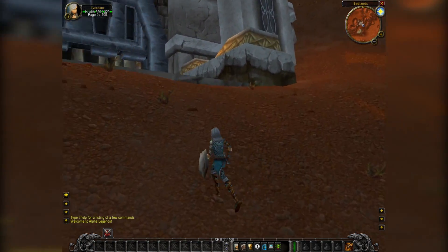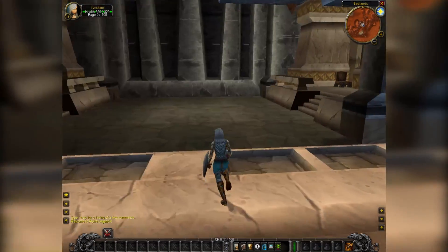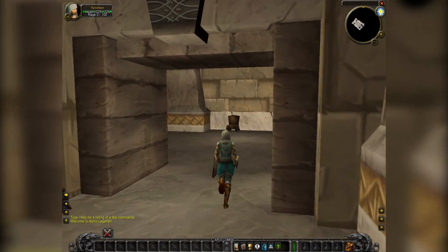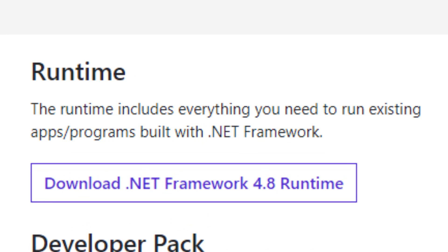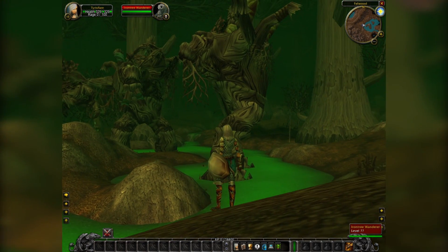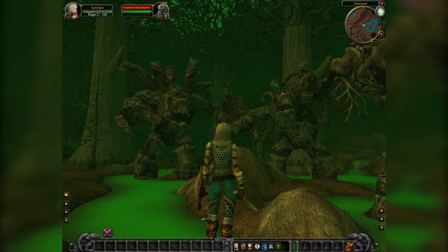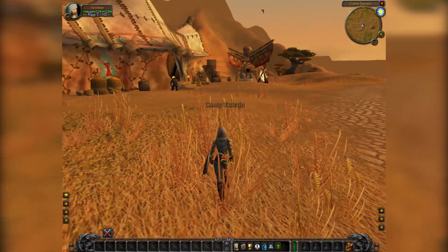Once you've downloaded the client, your folder containing the client should look pretty much like this. Before we go on to the server repack, I'd advise making sure that you have the Microsoft .NET Framework Windows update installed. If you don't have it or aren't sure what that is, I've put a link in the video description — you only want the runtime version. Basically this is just a package of files from Microsoft that lets Windows run programs that use the .NET framework. Without this, some home-coded network programs don't work properly.